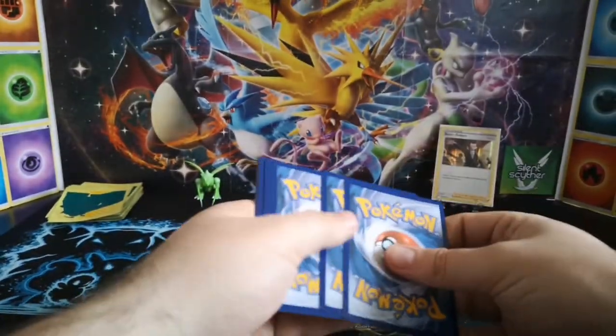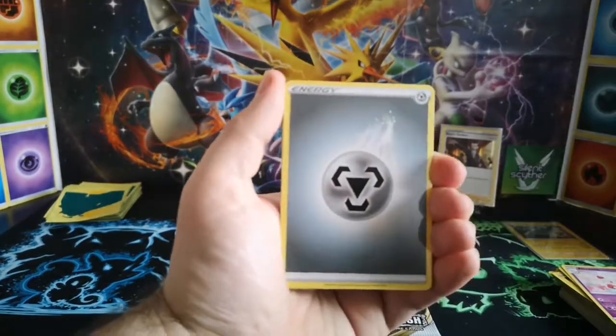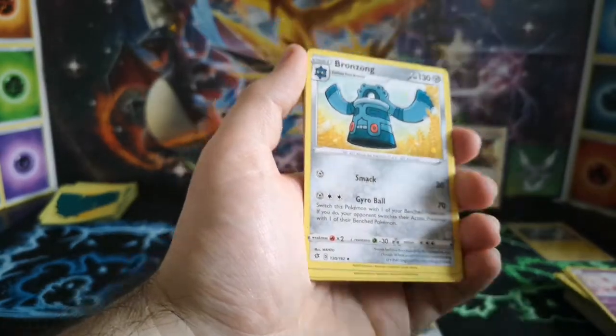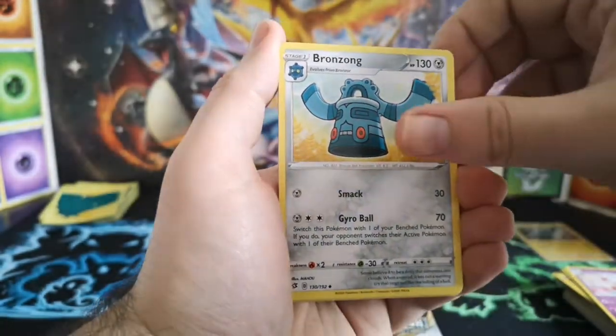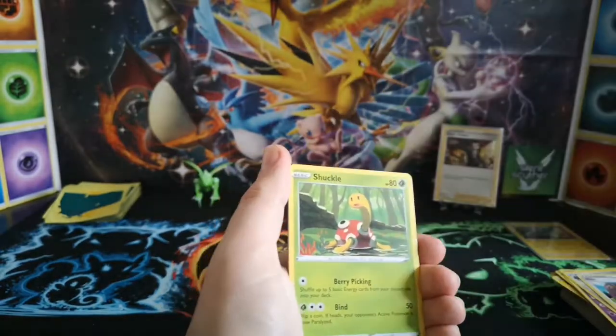Ask me the original 150 — 151 if you count Mew — and I'll go through them all in number order as well. But a lot of the newer ones I just lose count, there are that many. Milo — that was the name of the trainer I couldn't think of. Begins with an H... I mean an M.